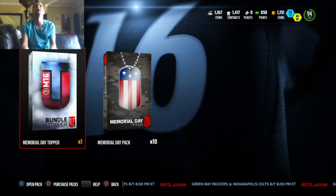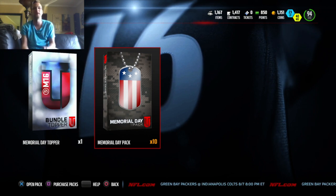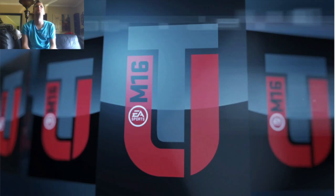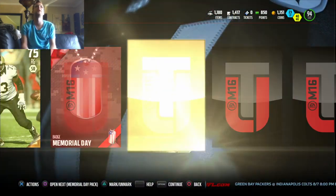What is up, Stop D Nation? Stop D here, and we are about to open up this Memorial Day pack to the topper. You have the strong safety Bo Jackson golden ticket and the boss legends in here. So hopefully we can pull out one of those or get a hero player as our topper.